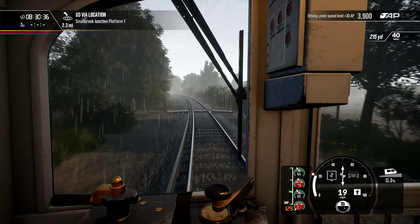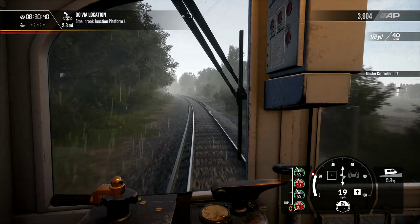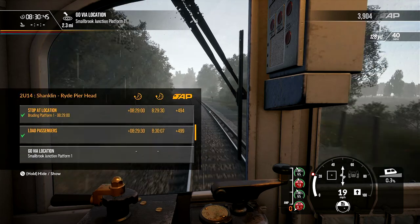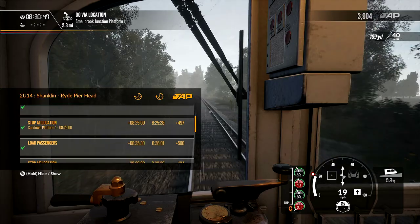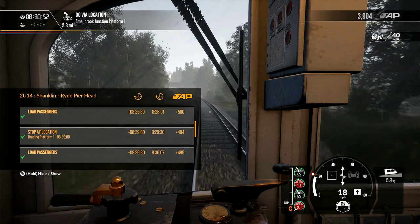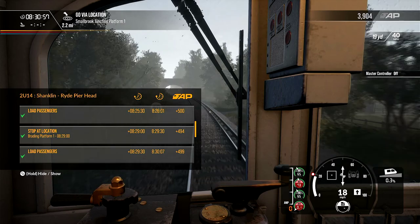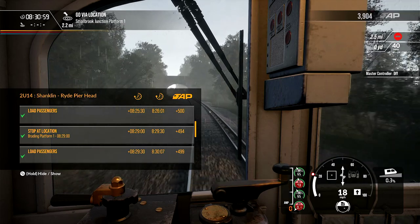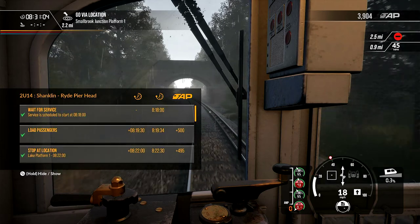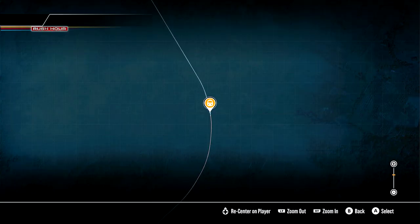We've got a nice long run now to the next station. So I'm getting 499 at that station for loading the passengers - I've got 500 at the other one. So even though I'm a little bit late, I'm still doing a good score. My stopping isn't bad either - 500 is the maximum score. For that last station I scored 494 for stopping accuracy. So out of 500, that's not bad at all. Actually, I'm doing all right for score, really.